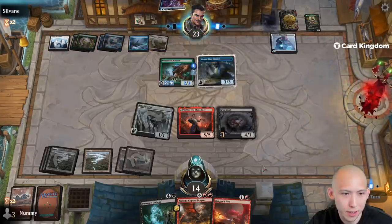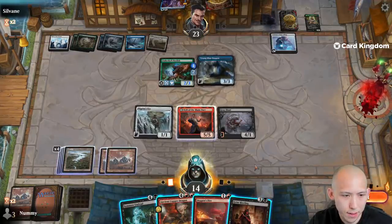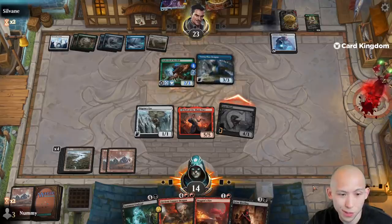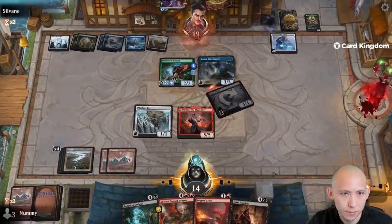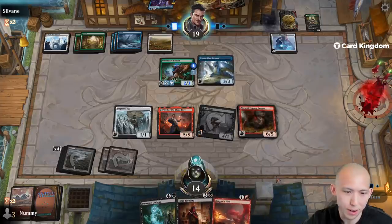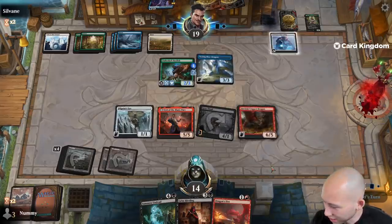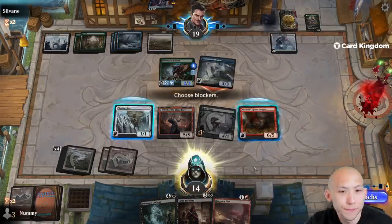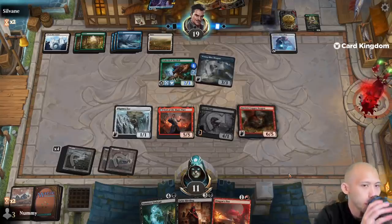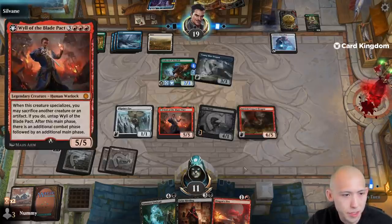Yep, just gonna play out their dragon. Hireling's a very good draw too here. I guess what we're gonna do is attack with the Slaad, see what they do, and then just play out a big old dragon. Next turn we're gonna go Hireling plus Dragon Fire or whatever. Yeah, Hireling with the freaking Copper Dragon is kind of nuts. Sure, I'll take three. Some good synergies all around here.